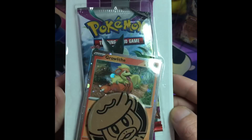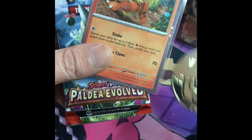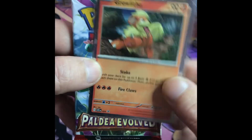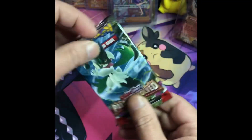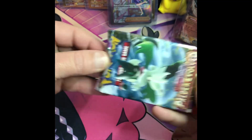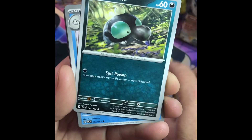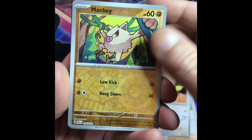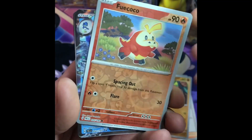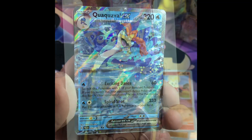Wait for pack six. Pack six — Paldea Evolved, Growlithe promo. Let's rip it. Our coin, Growlithe promo, and our pack. Obsidian Flames pack, a promo, and a nice little EX.